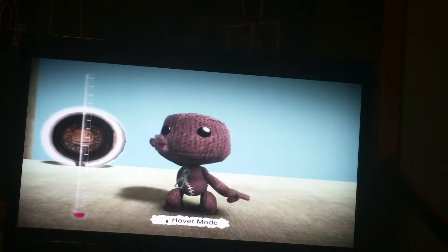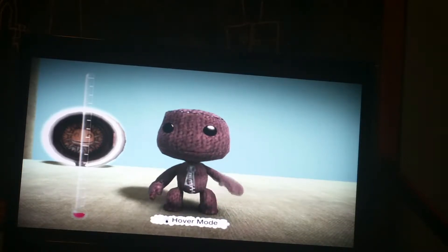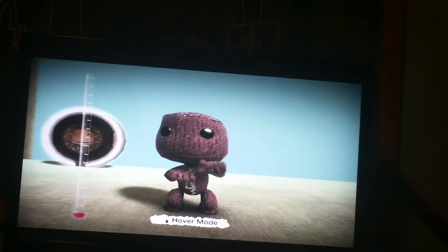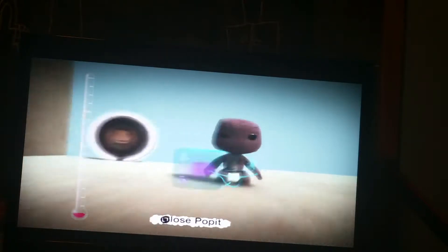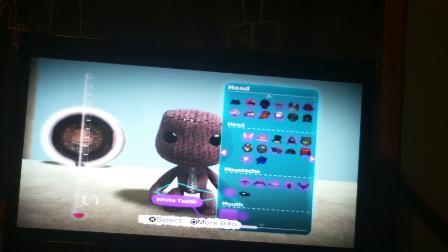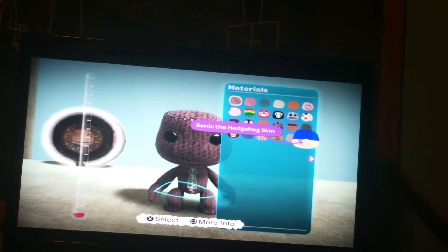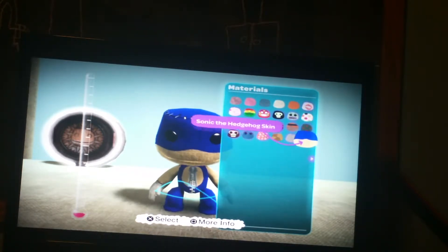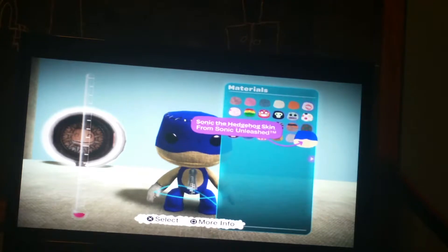Hello guys and welcome to LittleBigPlanet, my name is Sackboy. We are going to be making a Sonic costume. Press the square button and press X to customize character. Then go all the way to the back, go to the bottom right screen, and press X when it says Sonic the Hedgehog's skin from Sonic Unleashed.